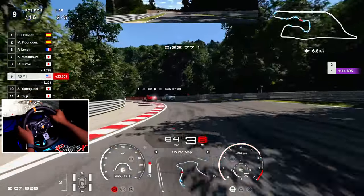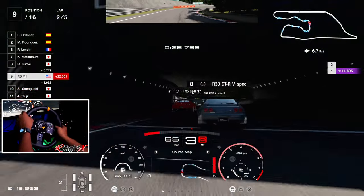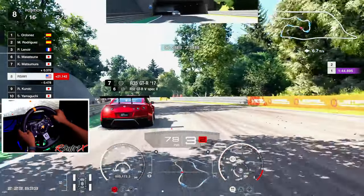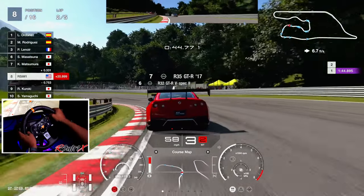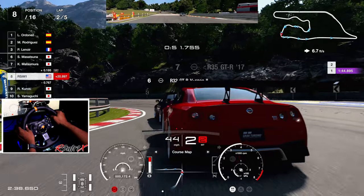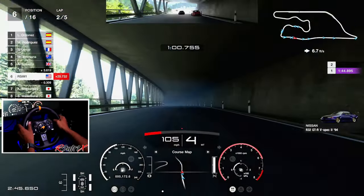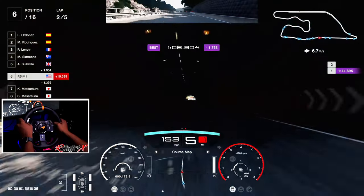I feel like second gear is not necessary here. I think I can keep it in third — maybe here I could go to second. Yeah, okay, we're in eighth position on the second lap — not that bad. I'll brake right here and keep it in third gear so I can get on the power. A little bit of contact — mass shift — let's go! Sixth position with three laps left.